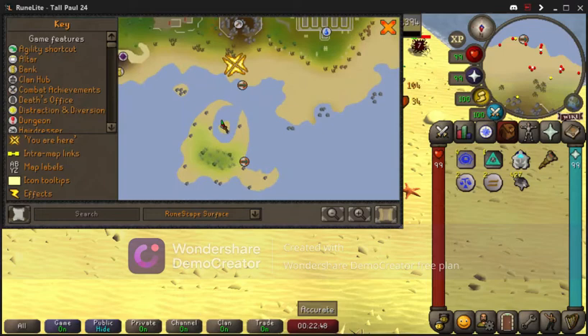We're going to start off with Sand Crabs located south in O-City. You can also take the boat to Crab Claw Island, which is going to cost you a little bit of GP, but it allows you to get four crabs instead of three crabs where I currently am.